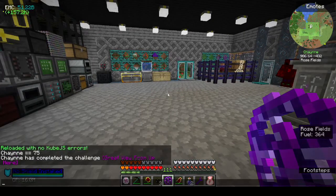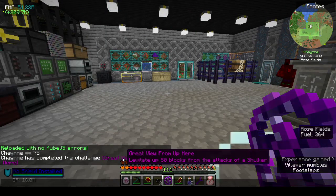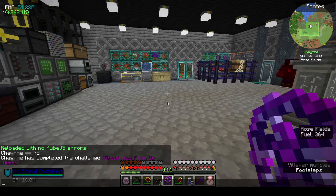Great view from up here. Levitate - levitate up 50 blocks from the attacks of a shulker, oh there you go.